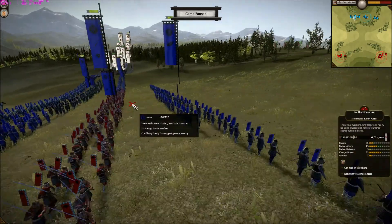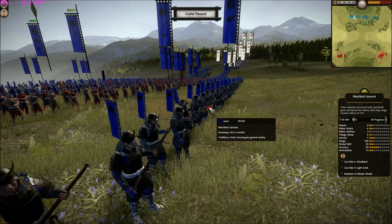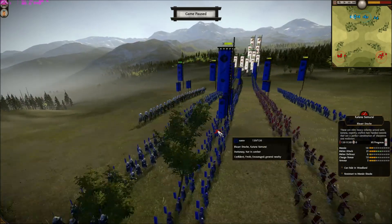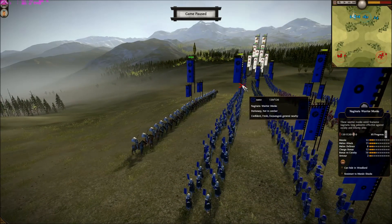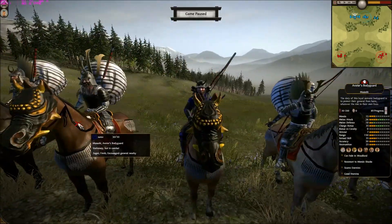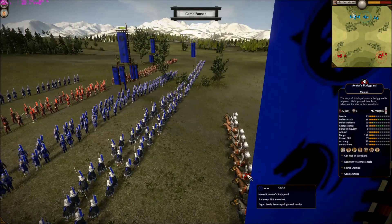That's my army. Sarav bought some matchlock samurai, some nodachi — very strong — some katana samurai — very strong — some Naginata warrior monks — also very strong — and his general. Pretty nice, he's got a bow general with melee attack and charge. Pretty good.